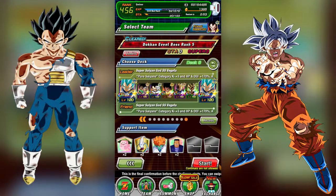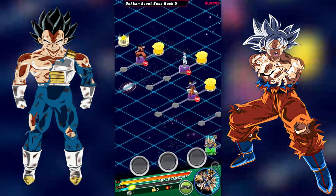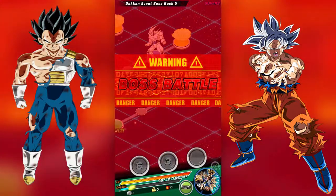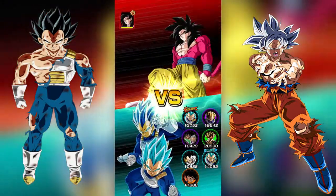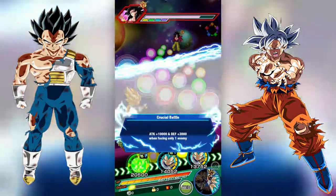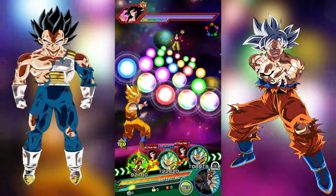We're just going to hop into the Boss Rush 5 event and I'm going to show these guys off a little bit on this pure Saiyans team. This team is pretty fun because they have the free-to-play LR Goku and Vegeta, which are quite cool. We're also running the support Brawly and Paragus because they just make this a quite fun team.